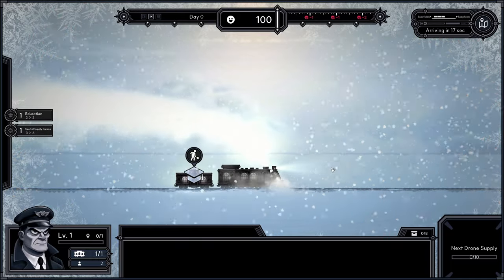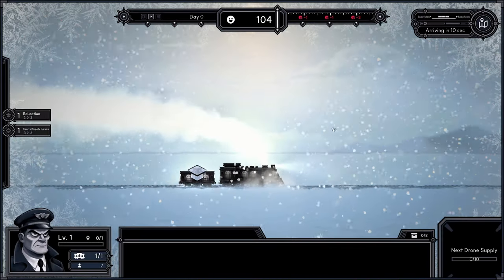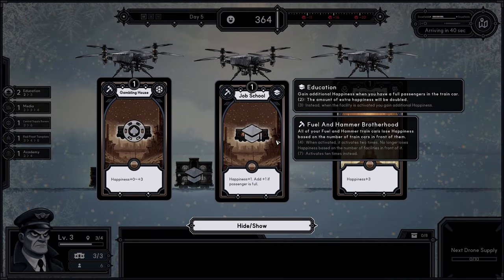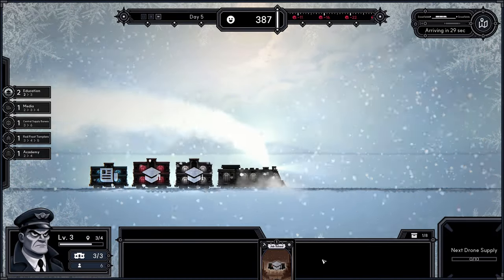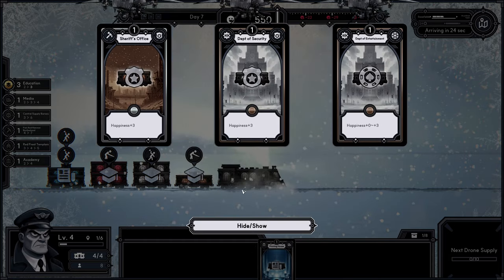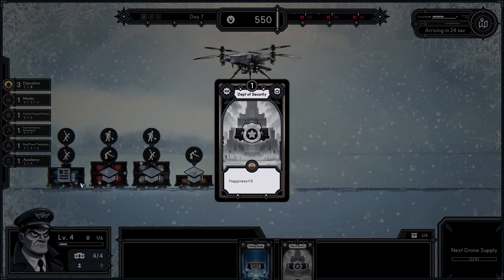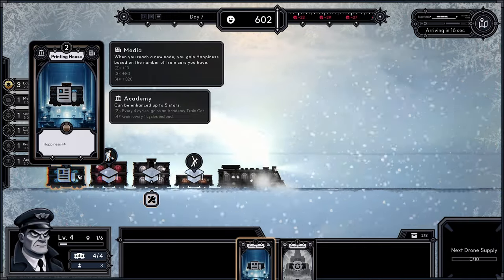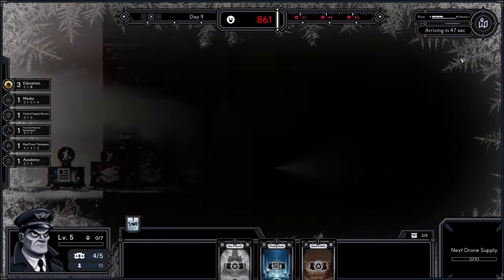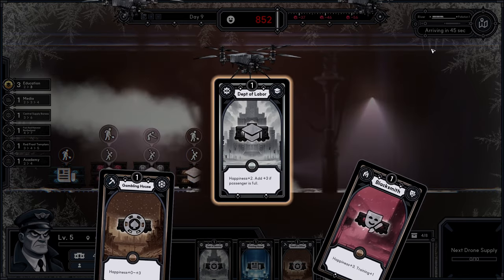I decided to do another run because that last one was so short, and this time I'm hoping to actually reach the promised land. This time I decided to go north just to avoid going the same exact route each time. Each time we get the bonus happiness, though our train cars are trash — at least we're getting some bonuses from them. I could go with security this time instead of academies, and it seems like the passengers are assigned randomly.